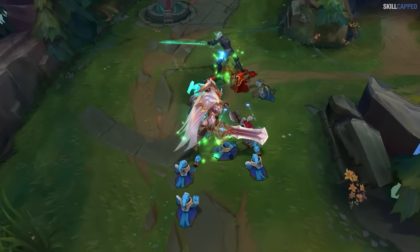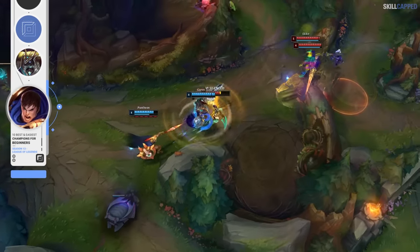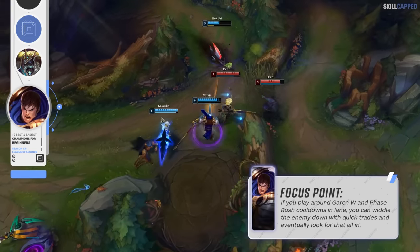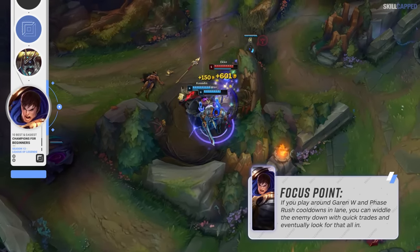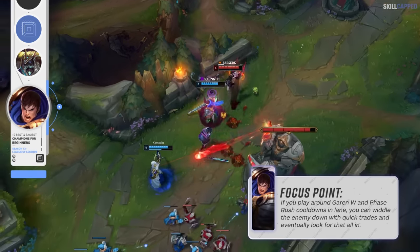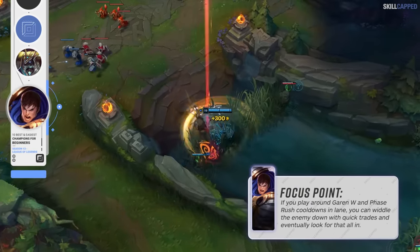If you want to play a top lane champion who has a little more early game impact but is still super easy to pick up, look no further than Garen. What makes Garen so great for newer players is that his trading combo is super easy to execute and you have a very clear win condition when it comes to trading in lane. Garen's W offers him so much added tankiness for a few seconds, which means whenever it's up and you use it when you jump in for a trade, it's highly likely you're going to come out on top. Taking Phase Rush as your keystone rune means you can take the trade and then dip away super fast, taking minimal damage in return — it's an obnoxious trading pattern.